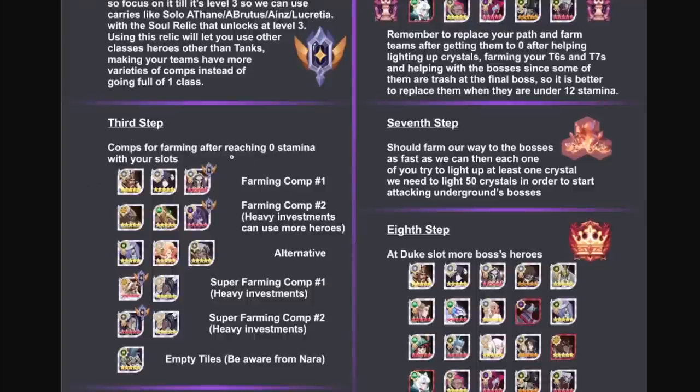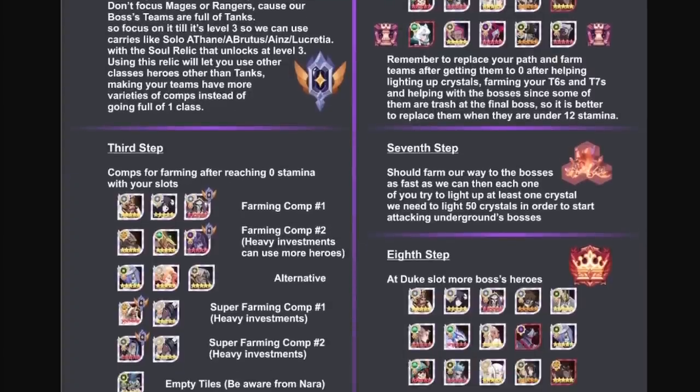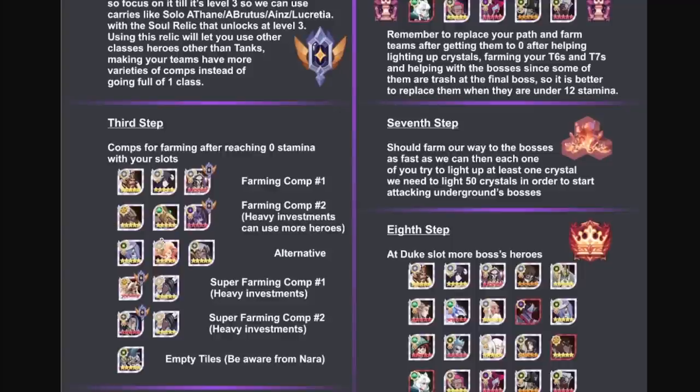Step three — and this is kind of broken — covers farming comps after reaching zero stamina with your slots. A farming comp uses the soul relic on Eins with double tank, and also runs Lucretia. Another option, if you're running Damon, uses triple tank with Taylene as the damage dealer, stacking relics on tanks which works incredibly well. For the super farming comp, Brutus and Awakened Thane are the go-to. Last Abyssal Expedition I soloed a ton of content running Thane solo, which worked extremely well.